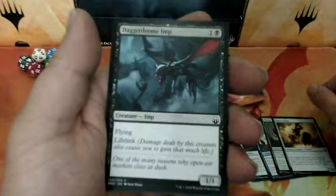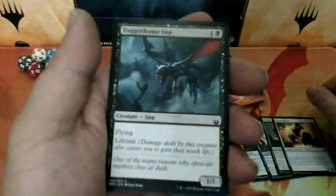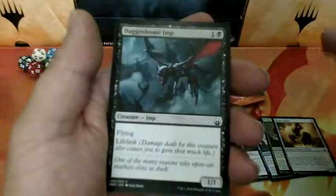Daggerdrome Imp, two drops. He has Flying and Lifelink. And it is a 1-1.